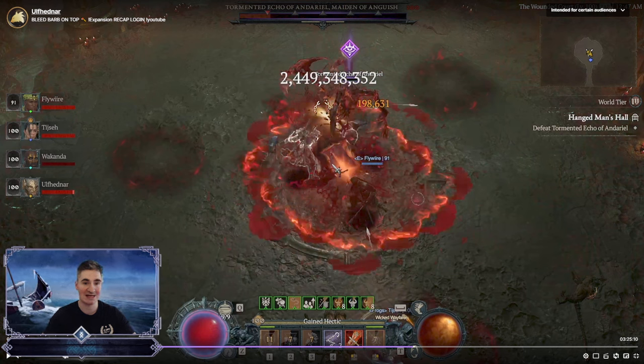I was changing Ring and forgot to change the Aspect, so it could be an even higher number. In general, this is a Boss Killer build — for me personally, it's the best one out there. I feel like it's even better than Bash for Boss Killing. My main barb has a Dust Devil setup, and I wanted something for single target because Dust Devil is just not it.